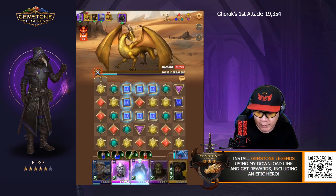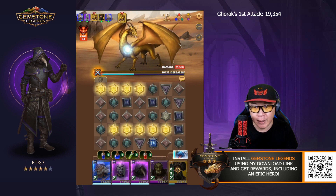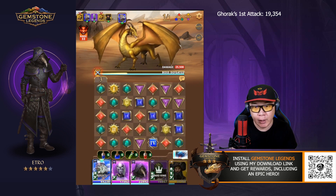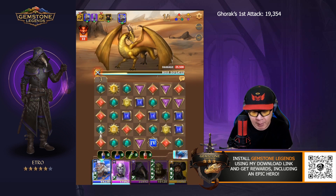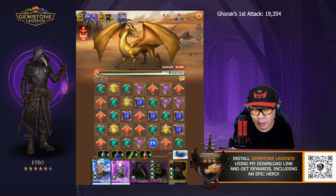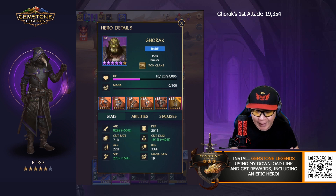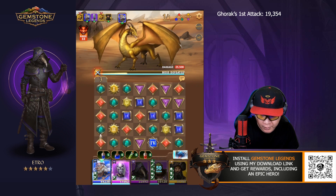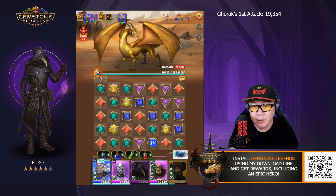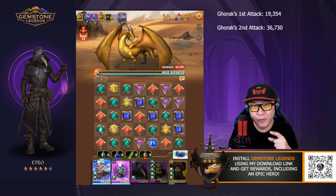Now we're going to repeat this process and use Etro's ability when Gorak can attack. I'll go ahead and use my potion to show you. You can see that Gorak loses some health, but he gains attack and also increased critical damage. Look at his stats — they went through the roof for attack, and he's got a lot more critical damage.